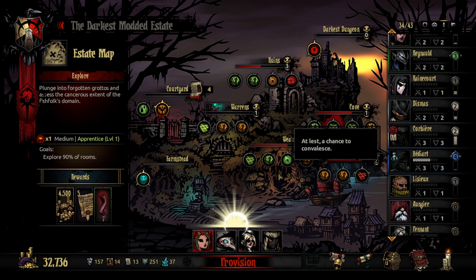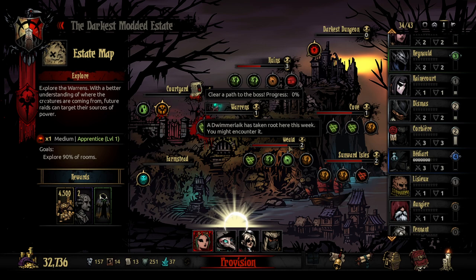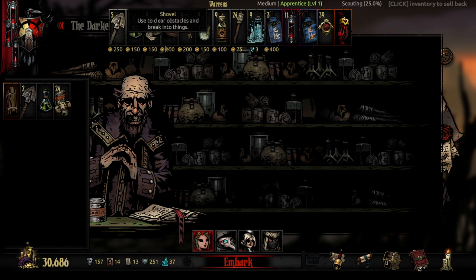Hey everyone, Yasin here, welcome back. Today on the Derex Modded File we're looking at going back into the war and hopefully finding some new stuff, and maybe also finding the Dwemer Lake or the thing from the stars. It just says the Dwemer Lake's here but also has the icon for the thing of the stars, so that's a little odd. Let's see what happens.